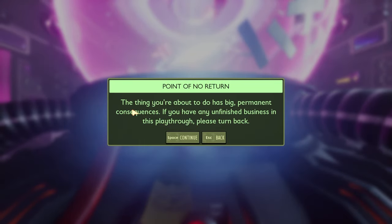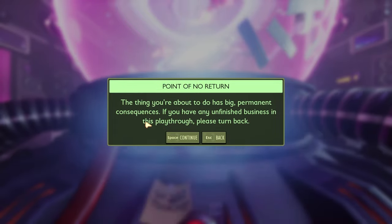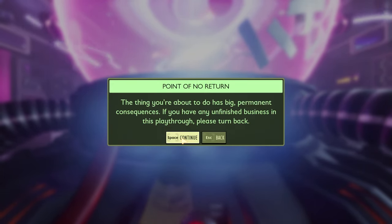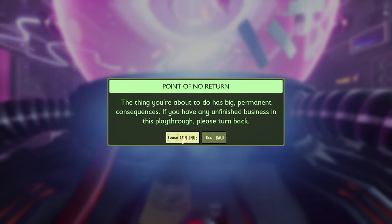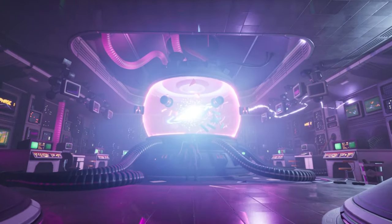It says 'Point of No Return - the thing you're about to do has big permanent consequences. If you have any unfinished business in this playthrough, please turn back.' This is giving you a last-minute chance before you remix your entire backyard. But if you press continue, your yard will reset - your bases will not be lost, your armor will not be lost, all your upgrades will not be lost - but you will get the opportunity to upgrade your character even further and start unlocking all sorts of new things. Let's press continue - and here's your cutscene.